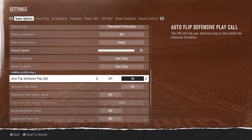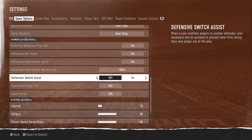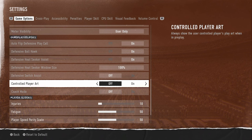Reticle visibility and all that is standard. Autoflip defense play call: on. Ball hawk: on. The run game is super overpowered, so turn heat seeker on. Switch assist: off. Controlled player: off. Coach mode: off. That is the best settings in College Football 25.